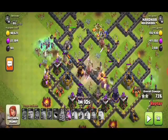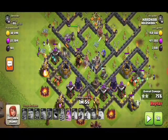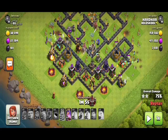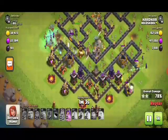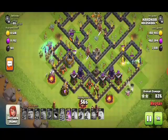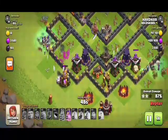Our king is doing good but it is now dead. Here our bowlers are going furiously but only one bowler is left. Our queen is also doing very much damage; the left and right parts of the base still have some witches left doing more and more damage to this base. Our bowlers are gone but our witches are doing more and more damage with their skeletons, and our queen is also there.